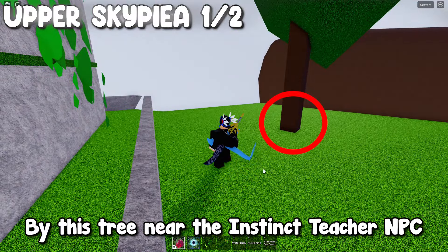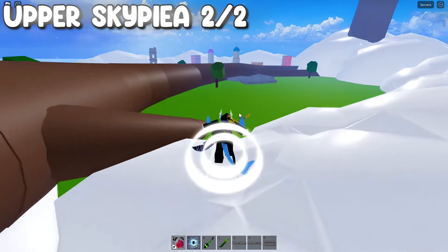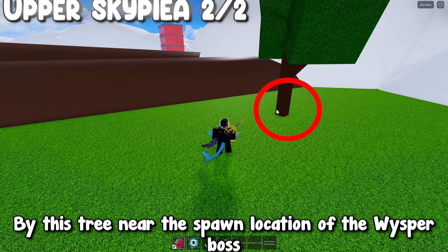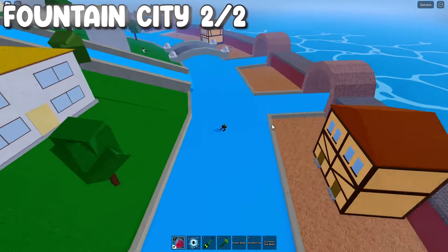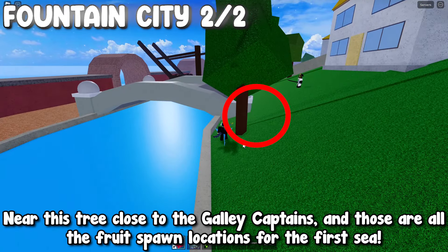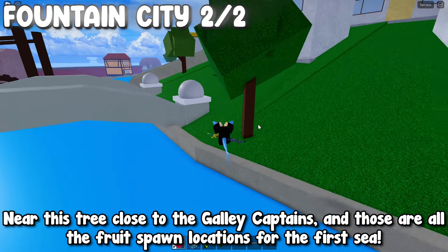By this tree near the instinct teacher NPC. By this tree near the spawn location of the whisper boss. By this tree. Near this tree close to the galley captains. And those are all the fruit spawn locations for the first sea.